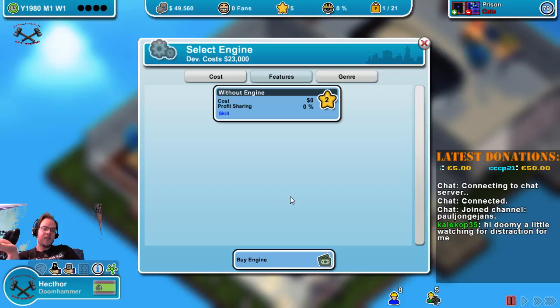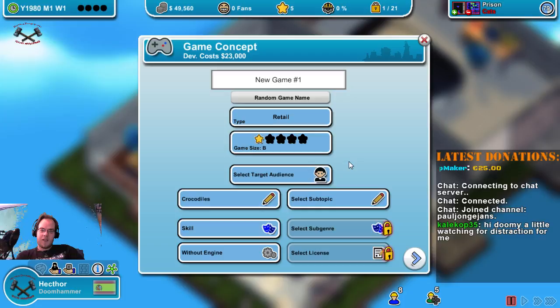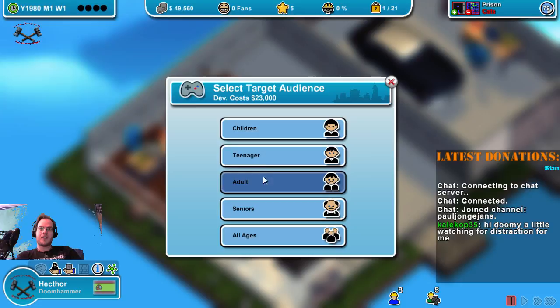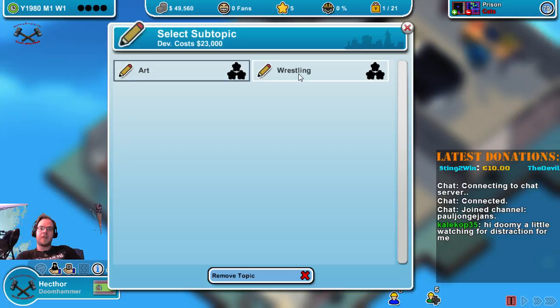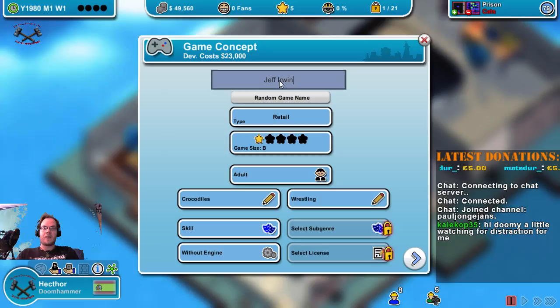I have a little guide over here. For skill games, the target marketing is adults. We can't even select a subtopic — wrestling, alligator wrestling. Jeff Irwin, Crocodile Hunter — that's going to be the game name.